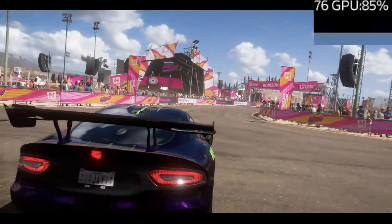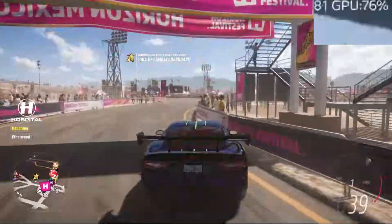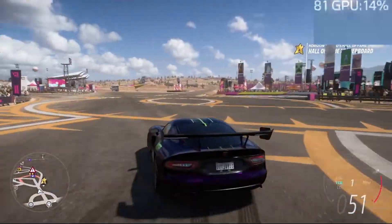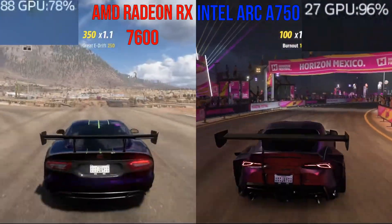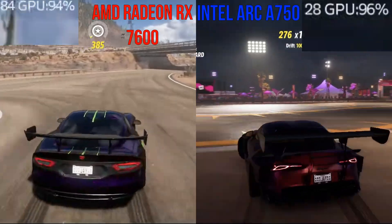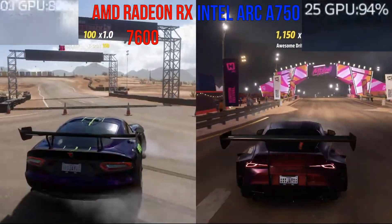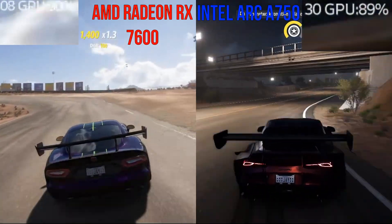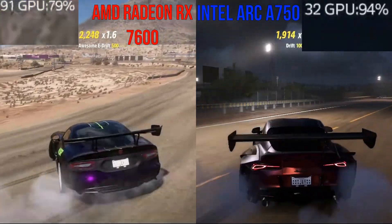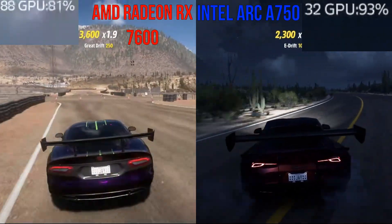The first game is Forza Horizon 5. The FPS is really good — 70, sometimes touching 80. This is almost twice the performance of the Intel Arc. I'll show a comparison video. The RX is doing really well, almost twice the performance. According to time-spy, the Intel Arc showed better results, but the drivers may not be perfectly optimized for games.